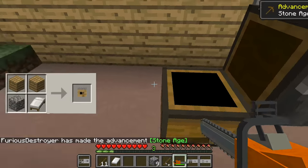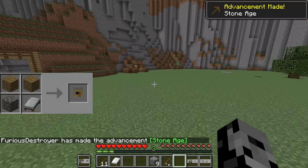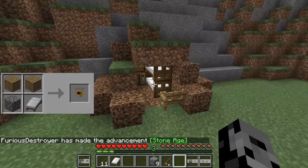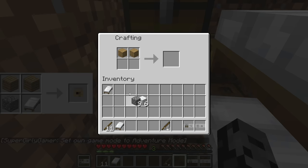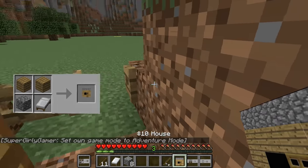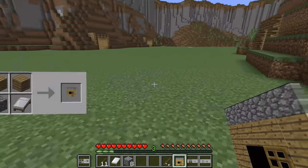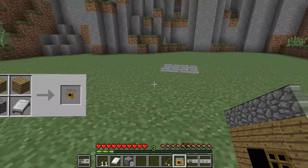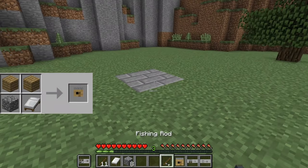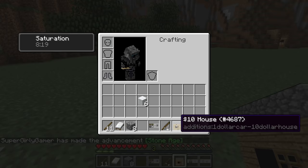We're breaking cobblestone in the generator. Make sure you're in gamemode 2 because I feel like you're not. I'll go into gamemode 2. I'm crafting the ten dollar house now. Oh, I can spawn it! Where do the squares go? We probably just put it on the stone. I have 33 pieces of cobblestone - I think we're good.